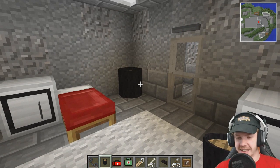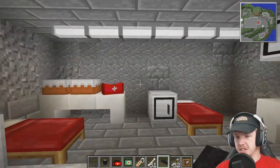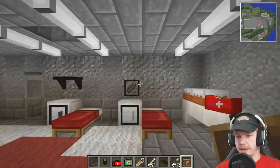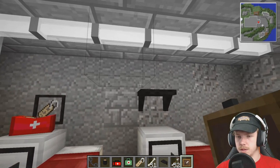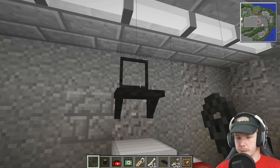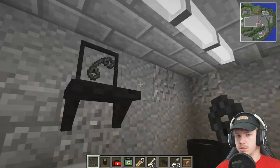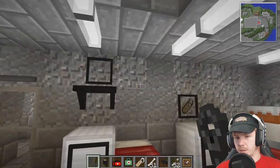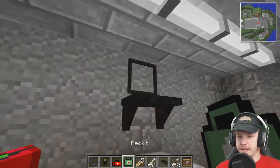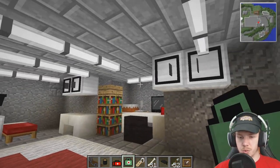We'd have a couple of shelves — that shelf looked quite good there — and then I could put some item frames up a little bit higher: there, there, and there. I might have a couple of pairs of handcuffs in here — that wouldn't be a bad idea. And then we'll have a little med kit in that one. Sweet.